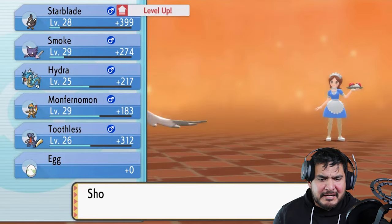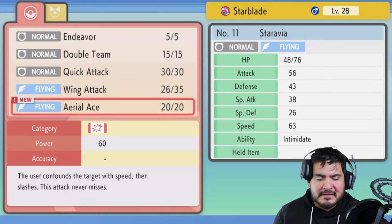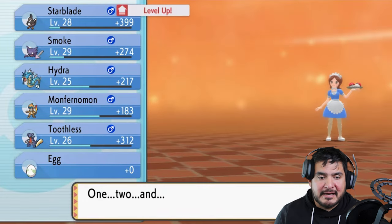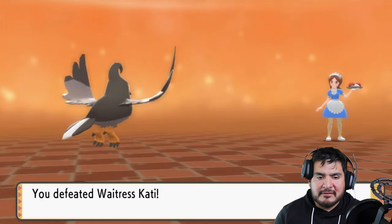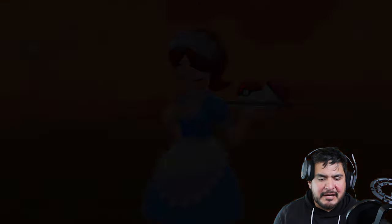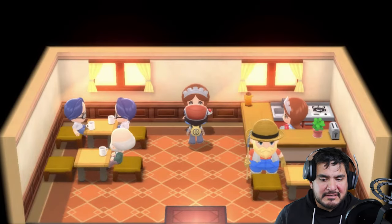Starblade has learned a new move and that is Aerial Ace. It has the same power as Wing Attack, but the only difference is it's very accurate - it will never miss. So we're gonna be switching Wing Attack for that, and the waitress has been defeated.